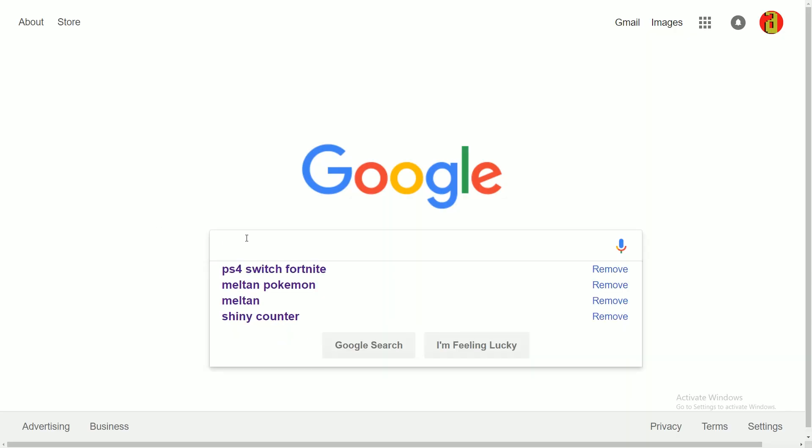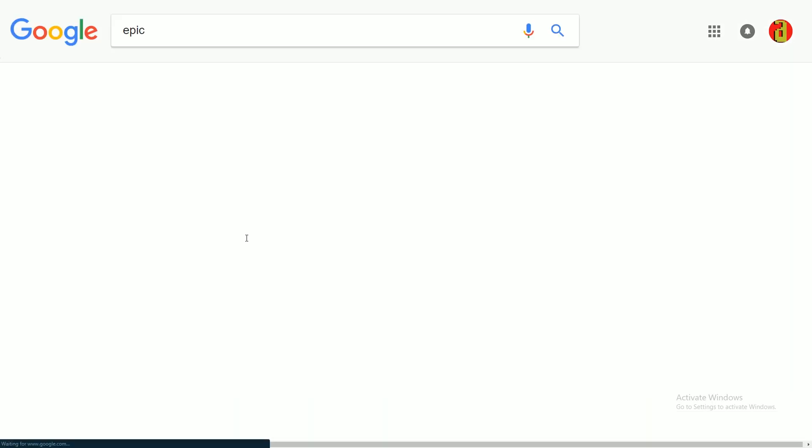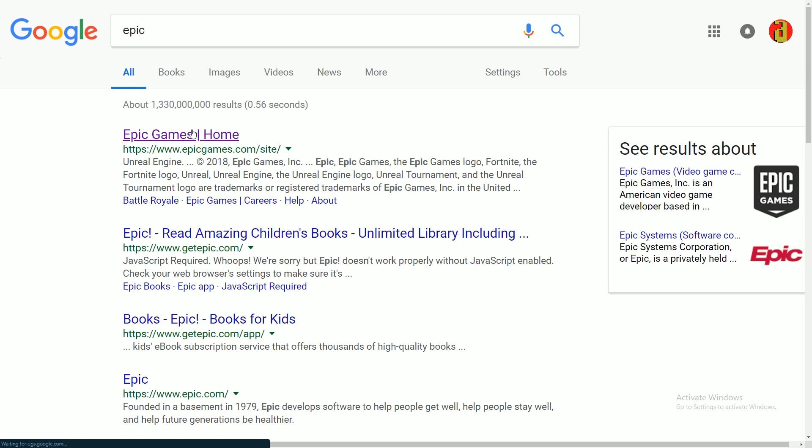Soon enough you'll be able to play season six all together — use the plunger gun, anti-gravity, all of your favorite gimmicks on Fortnite. The first step you want to do is go to Google and search Epic Games, go to the home page and click on Fortnite.